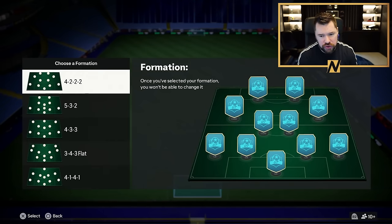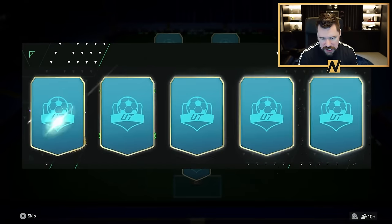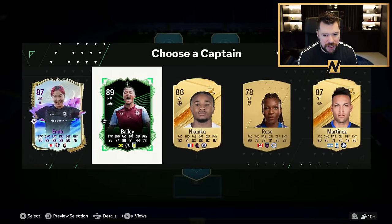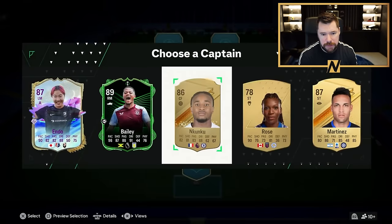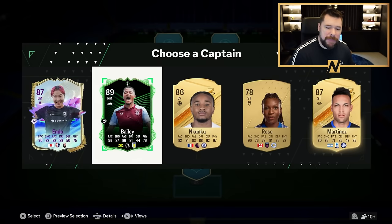We are going to build a draft taking every single player that picks that is part of the Ultimate Team Birthday setup, whether that be the icons or the regular team. We will take them all, and we'll also try and take the brand new, updated, upgraded road to the final cards like Bailey right here.